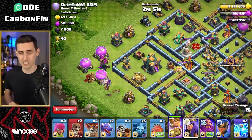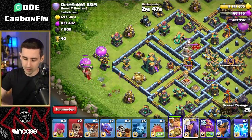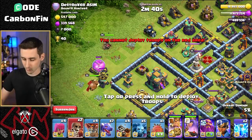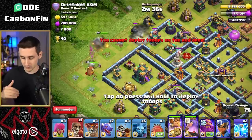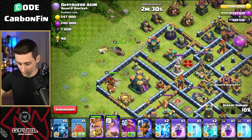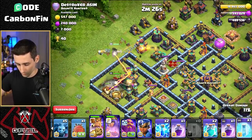Let's drop the king — the archer tower goes down — to force the king into the town hall. I drop the queen onto this archer tower so it goes down and the king forces his way into the town hall. We can wall break toward the scatter shot to get that value. The queen can potentially reach over while staying away from the clan castle. We drop the royal champion to help assist.